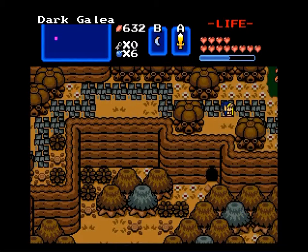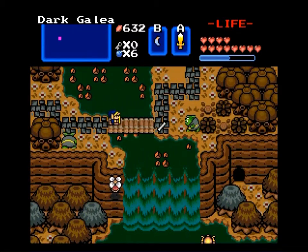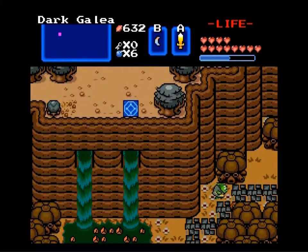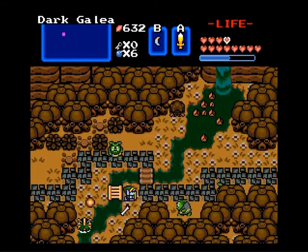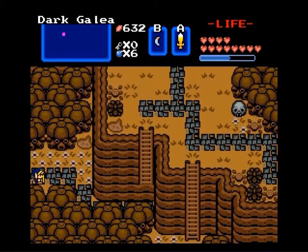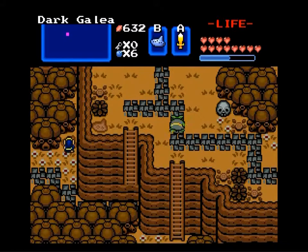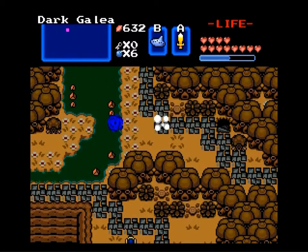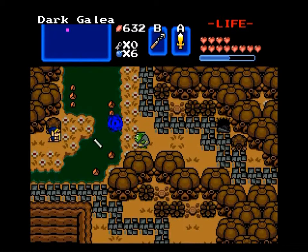There's really not much to say about these screens — other than the occasional river and some waterfalls, most of these dark world screens seem to be pretty nondescript. The light world, by comparison, has a lot of nice locales to look at. The designer might have actually chosen to make it boring in the dark world.